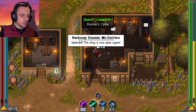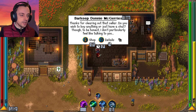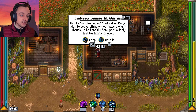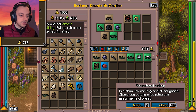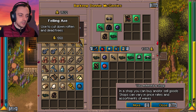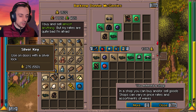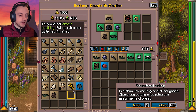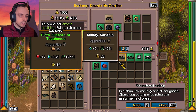I can hand in my quest — splendid. The shop is now open again. What do you sell? Thanks for clearing out that cellar. You can buy a fishing rod, a shovel — there's loads of things I want. Gold key? Used on doors with gold locks. I feel like a gold key might be a good thing to have — let's have the gold key. Shops can vary in prices, rates, and assortment of wares.